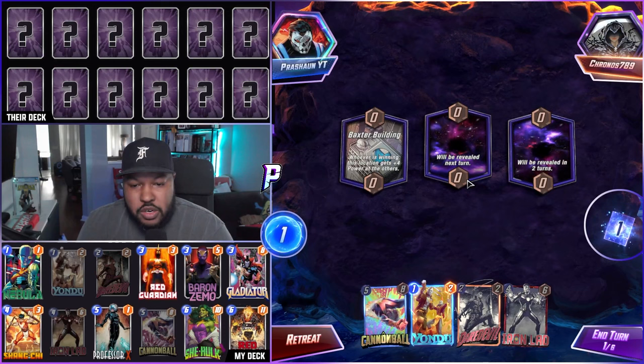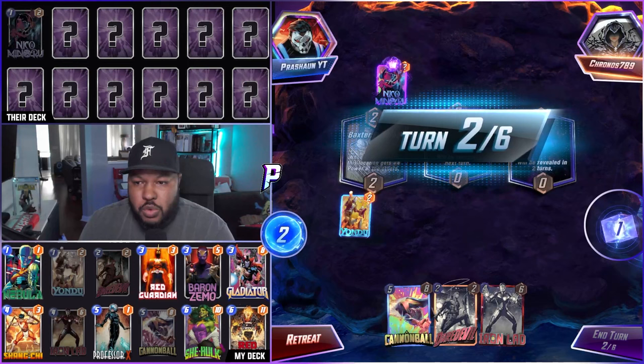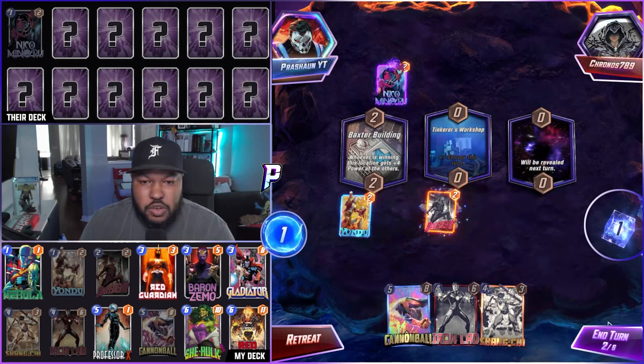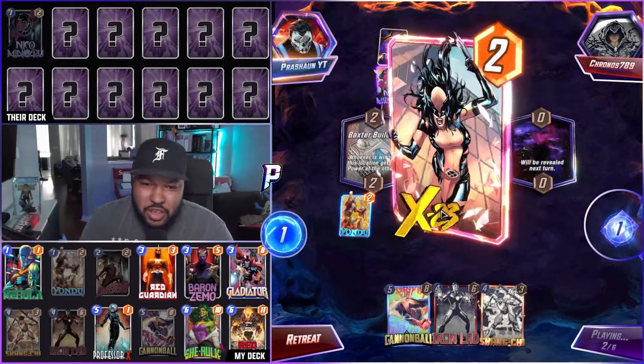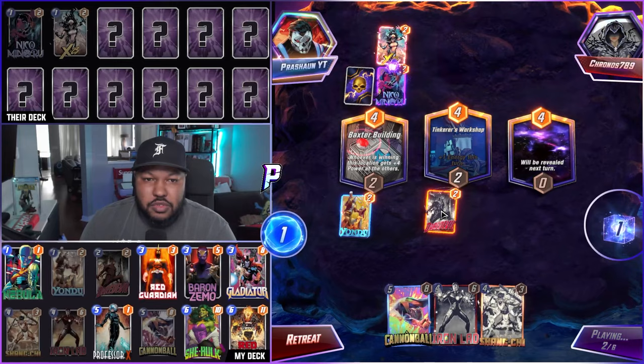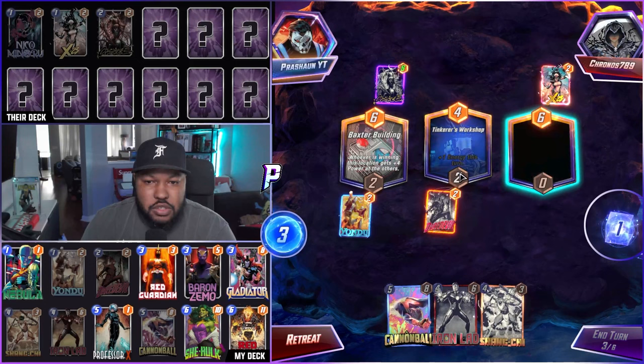We have Yondu, Daredevil, Iron Lad to start off. I'm going to go Yondu. They play Niko — let's straight up destroy. One energy this turn. Let's go Daredevil middle. Every destroy player has the destroy avatar, huh? Carnage — they have a lot of energy going into next turn. And they have Luke's Bar. That's crazy.